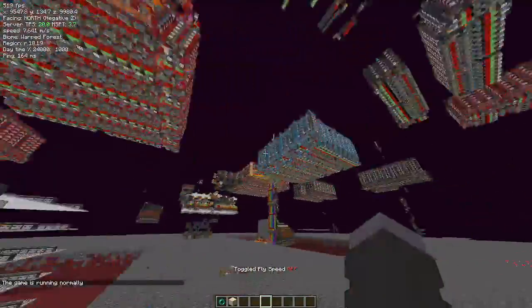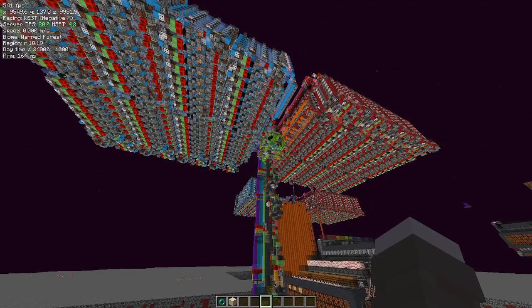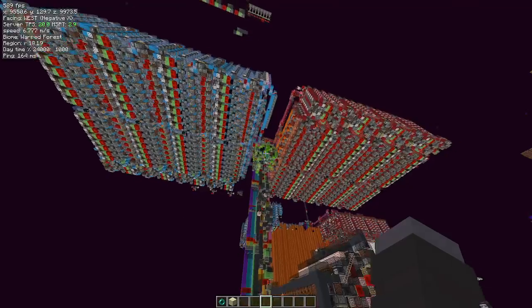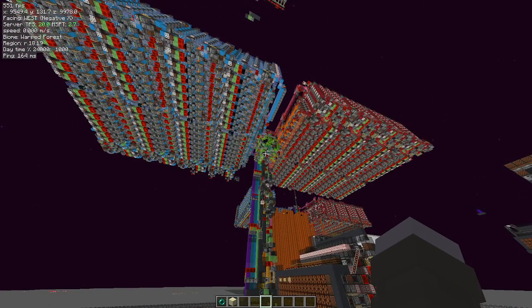That's remote chunk loading in 1.21. Pretty much all of this is irrelevant now because of the new changes in the new snapshot — they just made enderpearls load chunks, which is kind of cool for cannons. It allows us to do more than one tick of travel, but this was cool. It was fun to make while it was still practical.